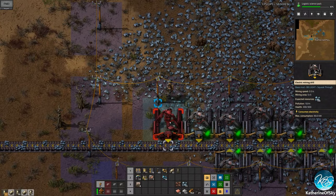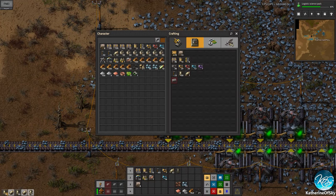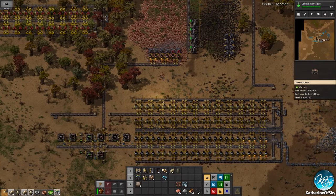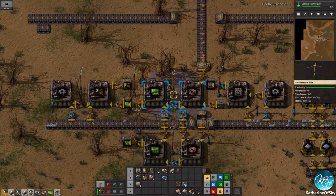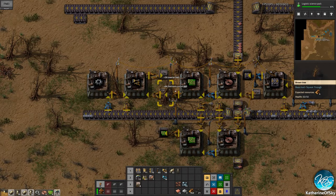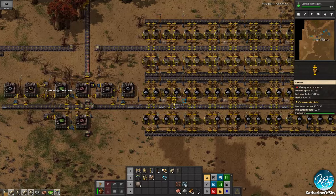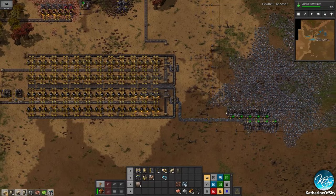Let's improve this a little bit — put a few more iron miners there and build more miners. We need to get more of everything. We don't have enough inserters — and we didn't have enough iron, so it's a good thing we put down those miners.